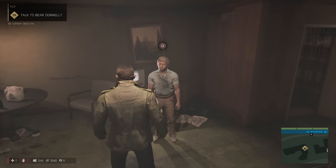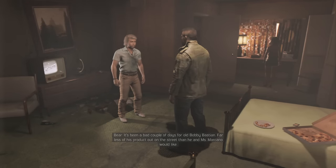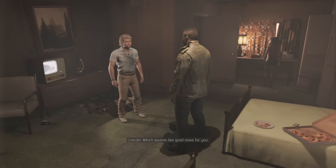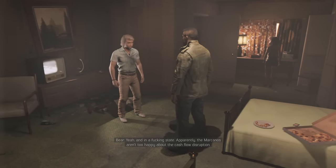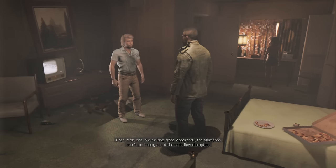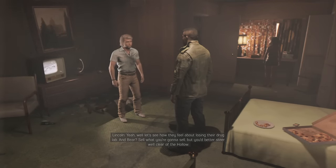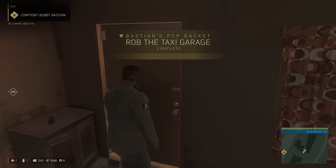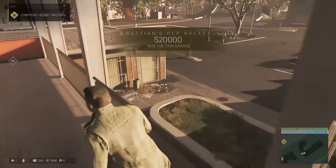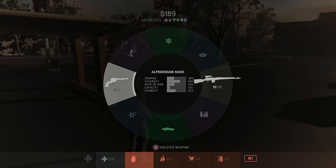In-game dialogue references Bobby Bastian's drug operation causing disruptions: 'Far less of his product out on the street than he and Miss Marcano would like.' The plan is to confront Bobby Bastian and stop his drug racket because he's feeding the area leader lots of money with all the drugs he cooks up Breaking Bad style. We break ankles jumping off buildings.